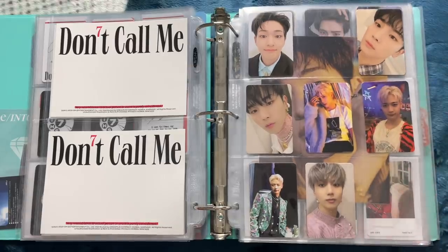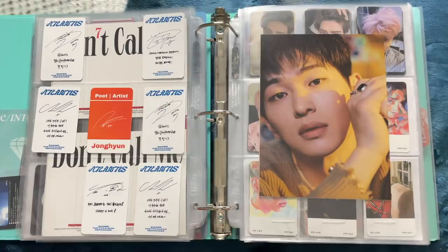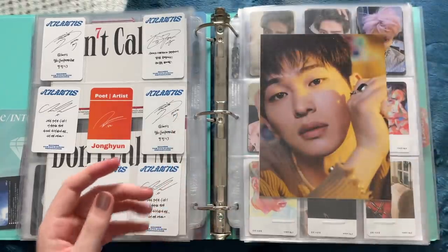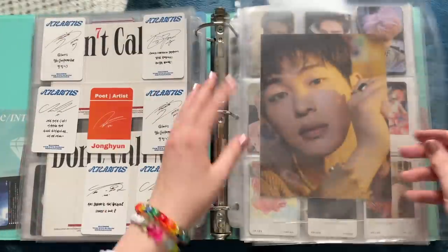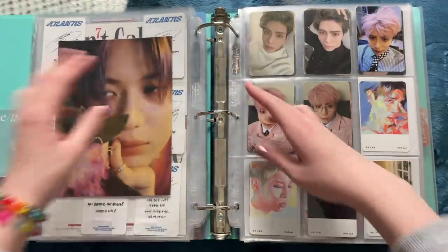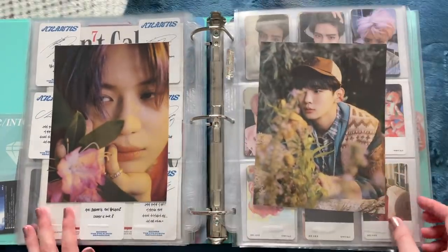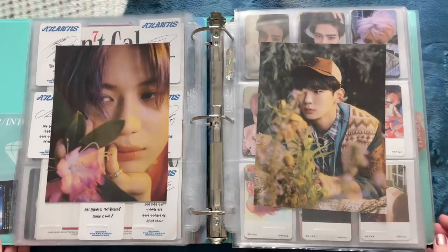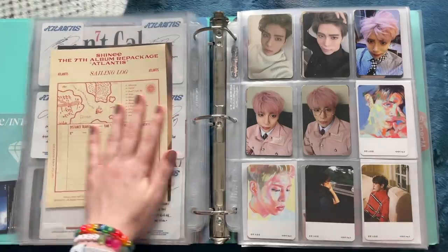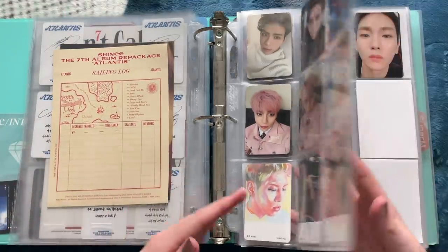I just recently traded for the other Taemin photo card — I'm just missing the other Jingki photo card. For some reason I can't seem to find it on Mercari for a good price, but I'll keep looking. I also have the Key Atlantis postcard and some bigger inclusions. I don't normally care to collect big items like this but I decided to go all out for SHINee — plus they're super cheap on Mercari Japan. I did buy Minho's recently so that is complete.